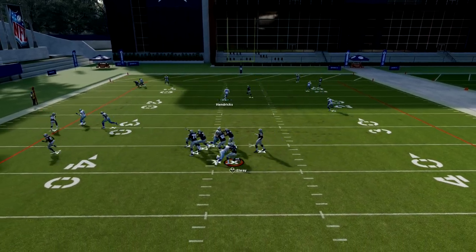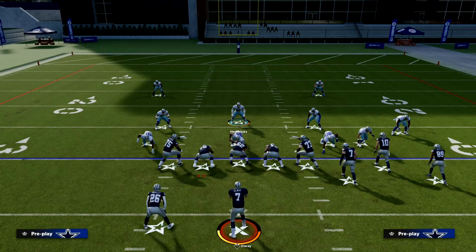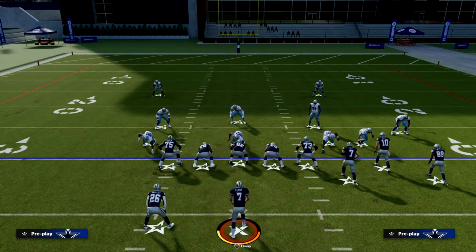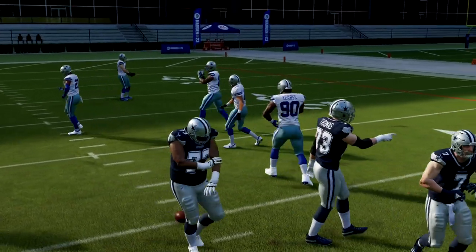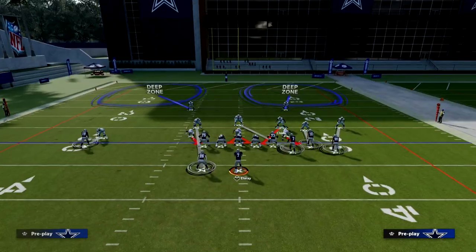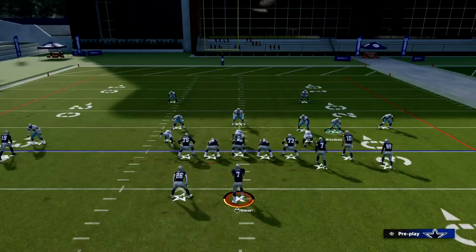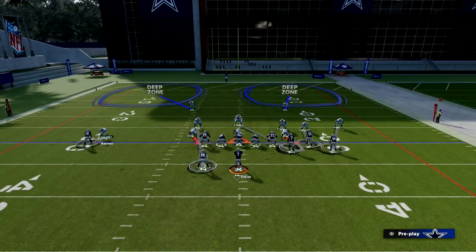Bottom line: if you take a look at this defense, there's really not going to be much open. The only thing that could have a chance of getting open is that corner route, but that's where your Inside Shade is going to go or that's where your deep route knockout player is going to go. If the ball is on the right hash mark and everybody on the field has Inside Shade, that's going to literally account for the entire Bunch offense — the tight end, and even the same thing on the left side.